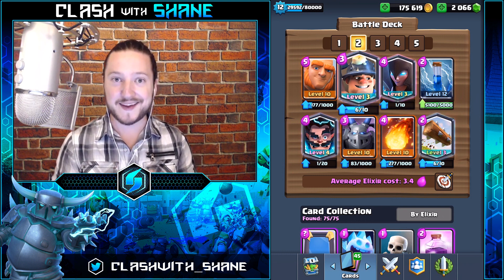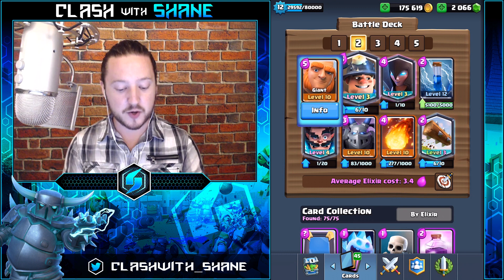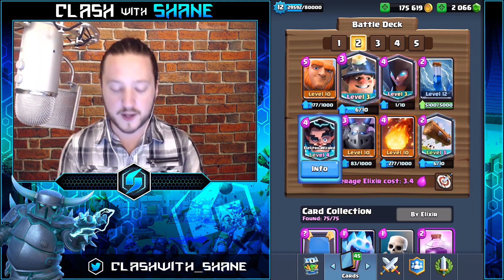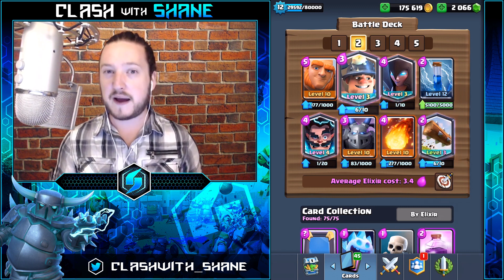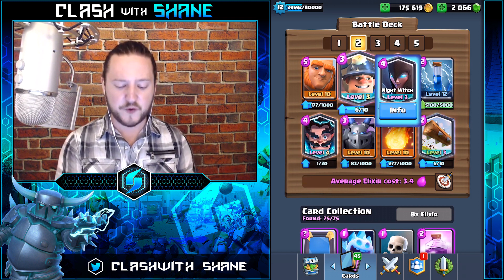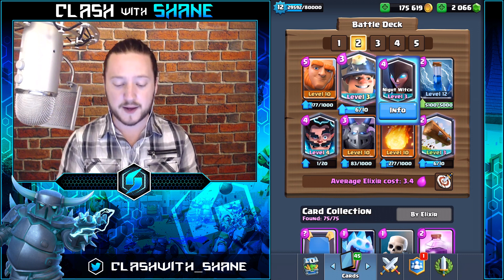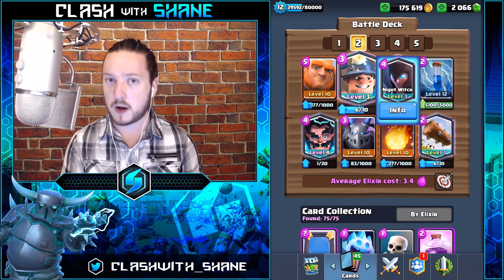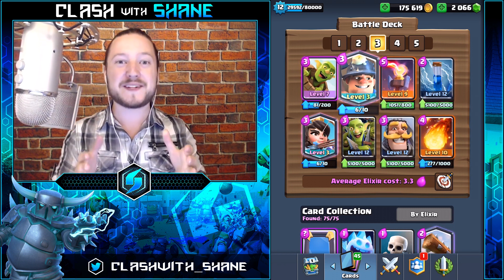The second deck is currently one of the top meta decks in the game, especially in the top 200 players — the classic Golem Miner three-spell deck with the Night Witch and the Electro Wizard. If you don't have the Log, use Goblins instead. If you don't have the Electro Wizard, use Archers or a Musketeer. For the Night Witch, she's your heavy-hitting card, so you might want to use a Mini Pekka, or if you have the Log, replace the Night Witch with Goblins.